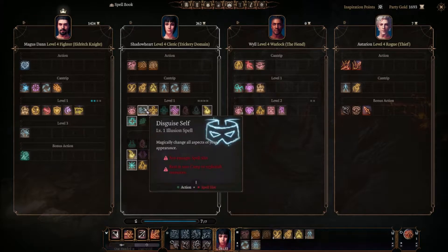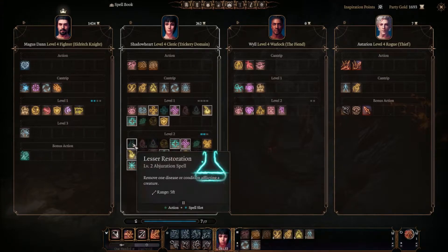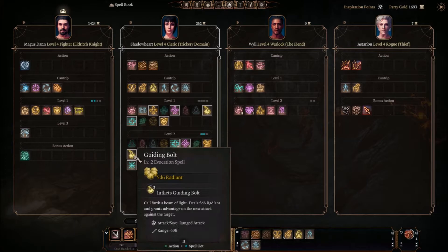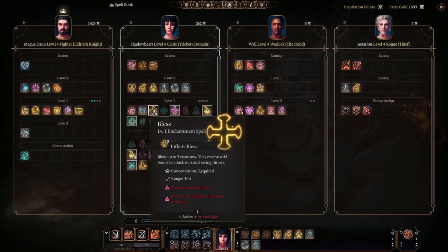Same with Light. Now as far as stuff she has slotted — notice she has spells at level 1 and level 2 with the same spell. Guiding Bolt level 1, Guiding Bolt level 2. Notice how this one is 5d6 radiant damage, this one is 4d6 — so the level 2 version is more damage. You'll see this same thing with the Wizard's build. The Wizard has Magic Missile level 1, Magic Missile level 2, and the level 2 version fires another bolt. So casting in a higher spell slot — I appreciate that they have that in this game.